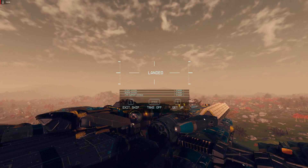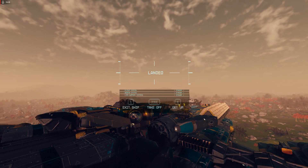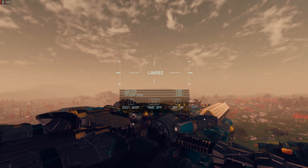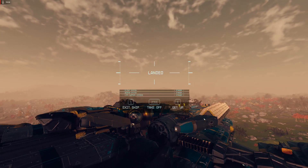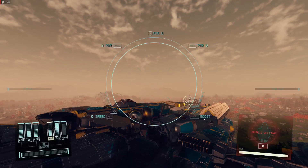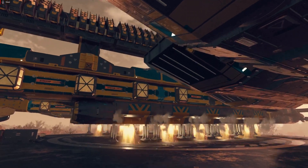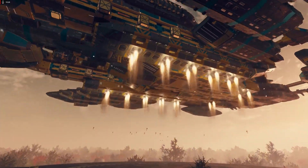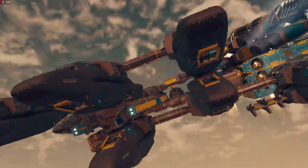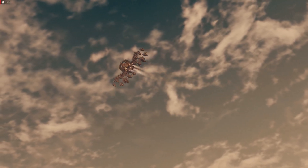You just start your generators, produce power, and slam the thrust into the ion jet engines — and lift off. Full power. We are an auto-generating machine.